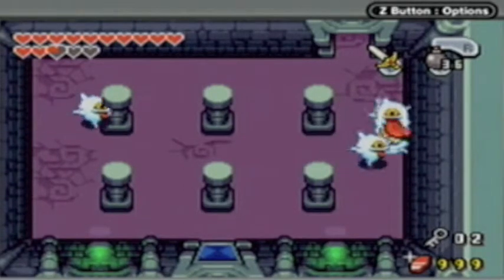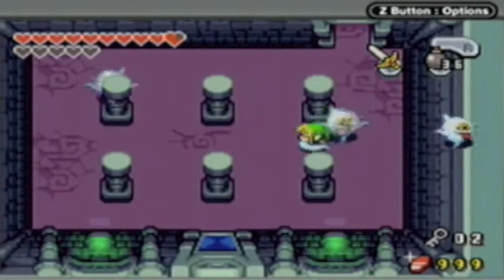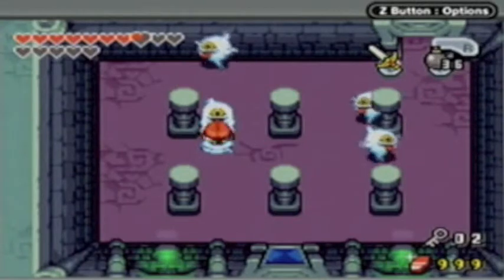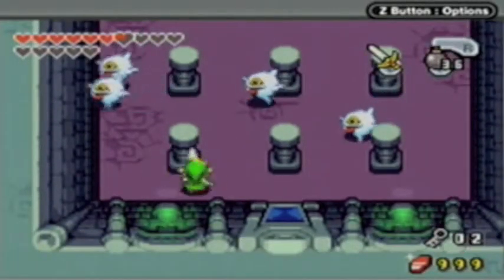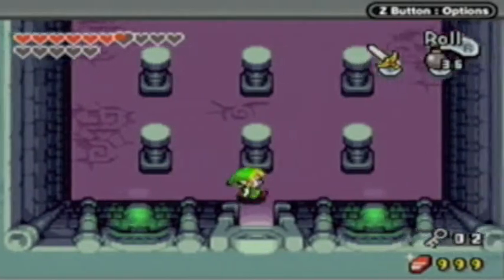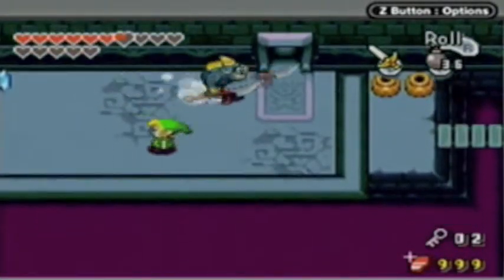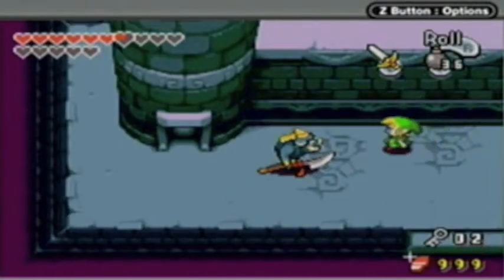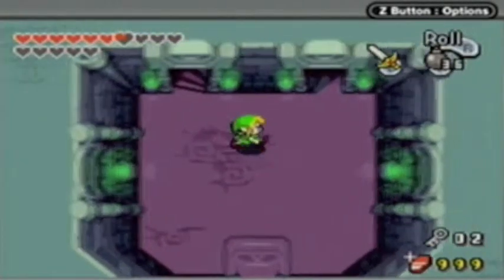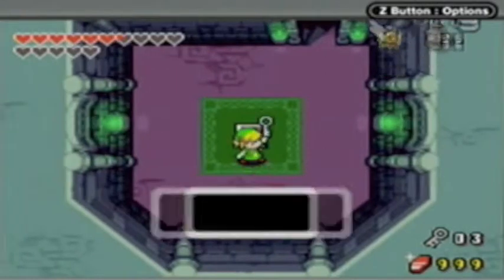Ah, okay — will you let me go? I hate enemies like this. Get off me! Let me go! Oh yeah, going down probably leads to Gibdos, that's my guess. And yeah, there's the third key. I don't even care what's down in the basement. I know we have to fight more Darknuts to get to the fourth key.